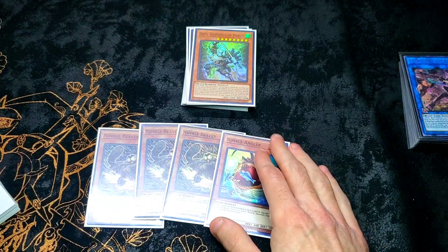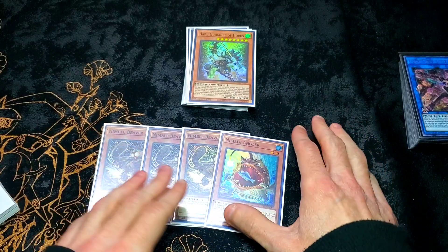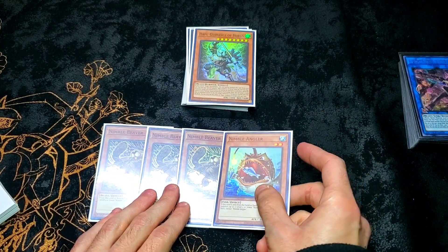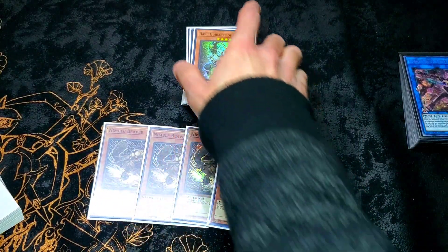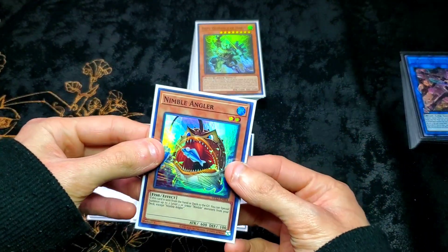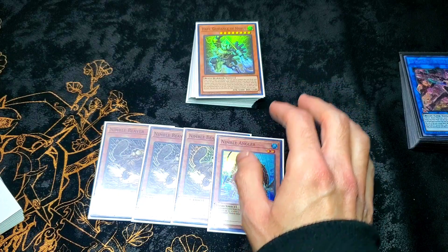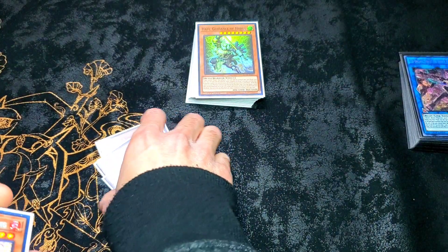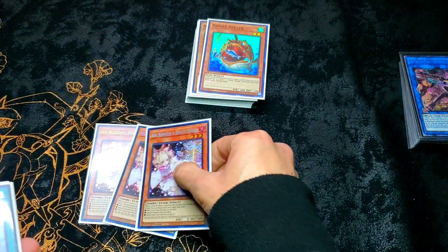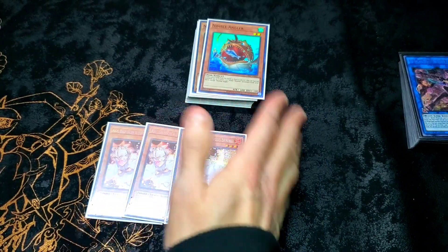For the Nimble Package, we've finally found a way to cut down Angler to one. I'm sick of running two of this card — it's a brick in hand for regular Sprite variants. But because of the Horus engine and other cards, this card now has a lot more utility whether you see it in hand or out of the deck, and you don't even necessarily need Sprint to get it engraved. We're also cutting down the Nimbles, just leaving room for a little bit of everything.